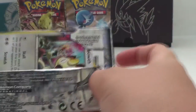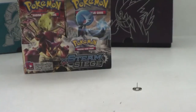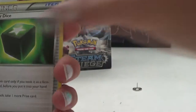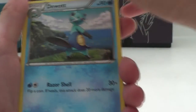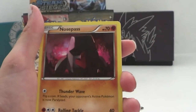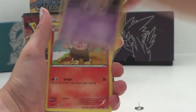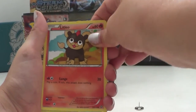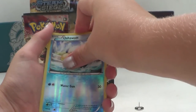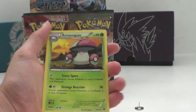Second pack — Vulcanion on the back. Got a Zweilous, Greedy Dice, D-Watt, Meowth, Hippopotas, Nosepass, Nidoran Male, a Hollow Oshawott, and the second rare is a regular rare Amoonguss.